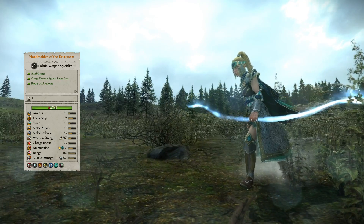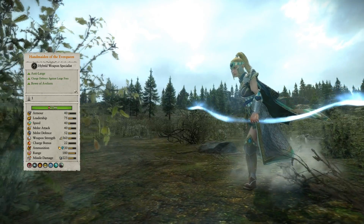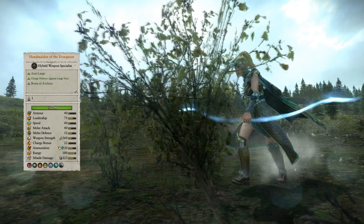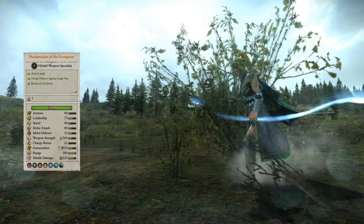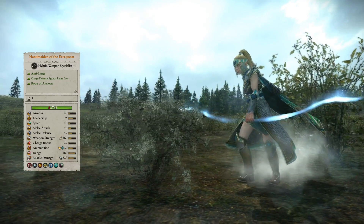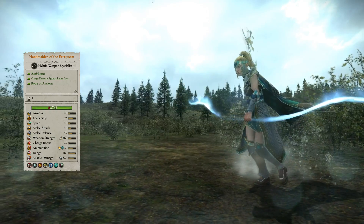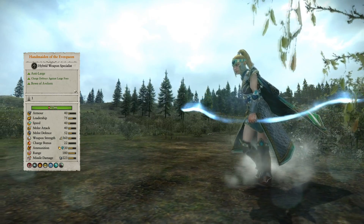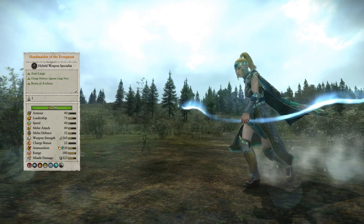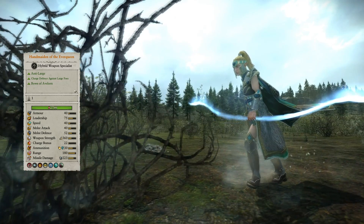Apart from the addition of Alerial and Aleth Anar, who we looked at in the previous video, we also see the addition of a new hero: the Handmaiden of the Everqueen. With middling armor but decent melee attack and defense stats, we see a unit that can hold their own in melee if needed. Anti-large in melee with 110 points of armor-piercing damage and a bonus of 35 versus large, you might send them in to finish the job, or if you run out of the magical fire damage ammunition that can fire from a great range, causing 125 points of armor-piercing damage. 15% missile resistance, charge defense against large, martial prowess, and foe seeker all help with survivability.